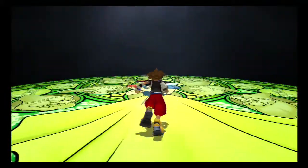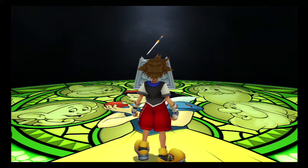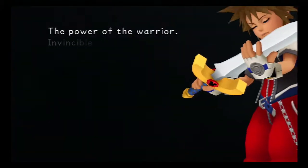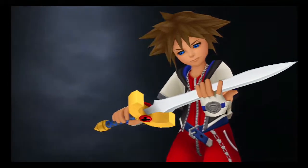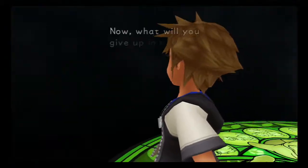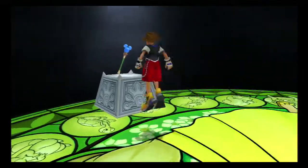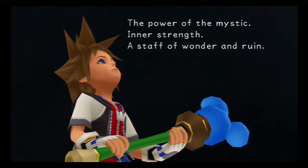Alright, so here — which of these you pick determines your starting stats, but more importantly determines the order of what abilities you get first depending on your level. We're gonna pick the sword, because if you do that you get Leaf Bracer pretty early on. Leaf Bracer is an ability that lets you heal without being interrupted, and it gives us some other nice abilities pretty early on too.